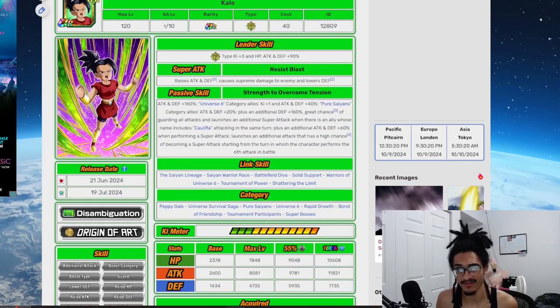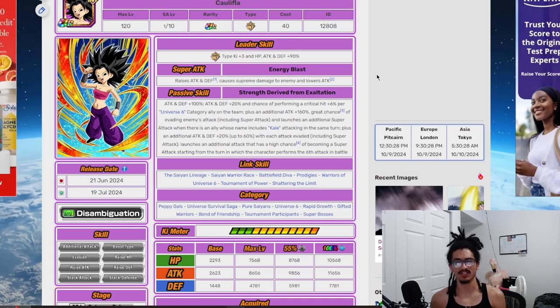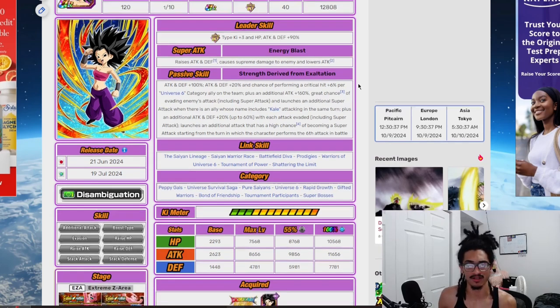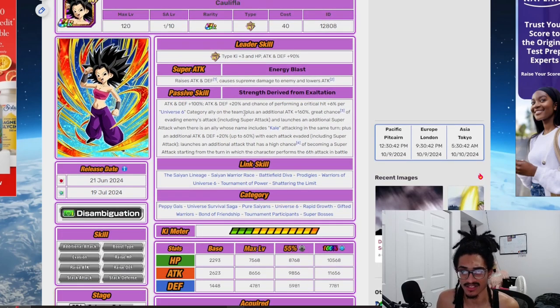Caulifla gets 100% attack and defense at the start of turn, and 20% attack and defense plus a 6% chance to crit per Universe 6 Category ally on the team — so now she gets crit chance in her TUR form as well as more stat buffs. She gets 160% attack, has a 70% chance to dodge, and launches a guaranteed super when there's an ally whose name is Kale attacking in the same turn. She gets an additional 20% attack and defense — up to 60% — with each attack dodged, and launches an additional attack that has a 50% chance to become a super attack starting from the 6th attack in battle.